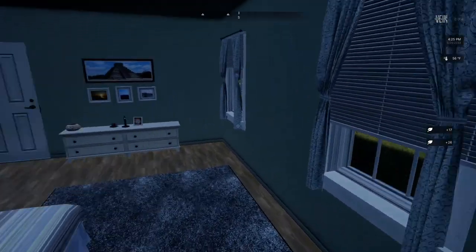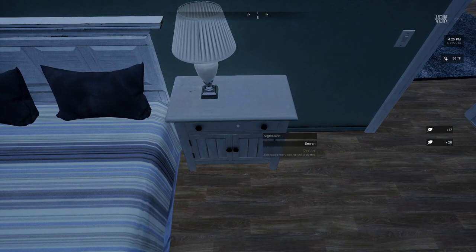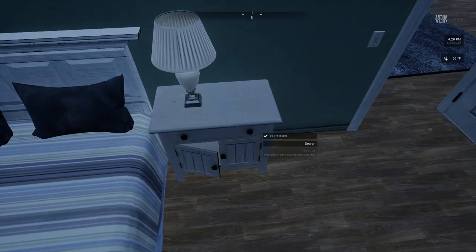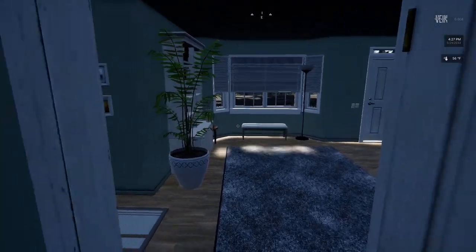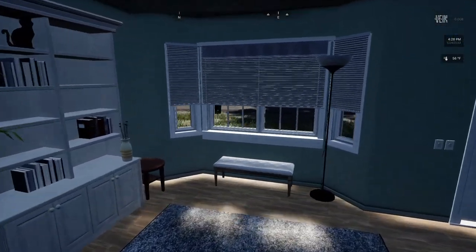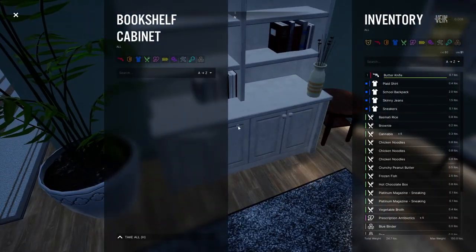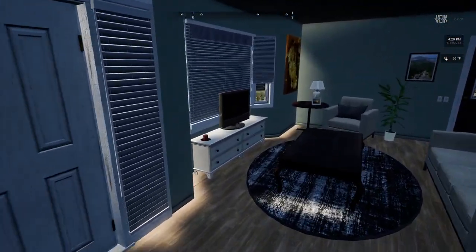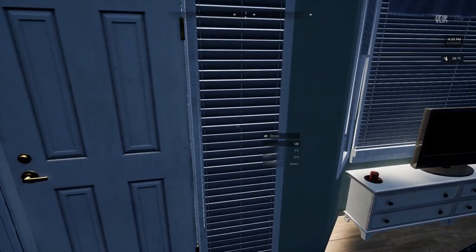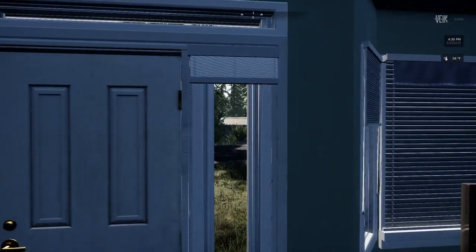This is very similar to Project Zomboid in the way that everything is interactable — like you can search all the different cabinets, you can destroy different things for different pieces of materials. You can put the blinds up or down here, all these small things. You can interact with all the lights in and out of the house.